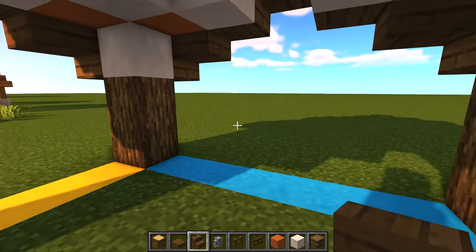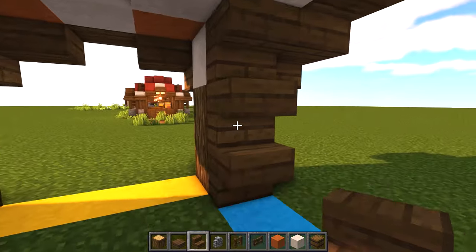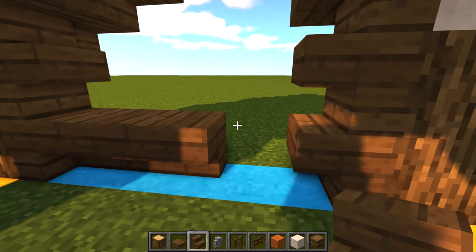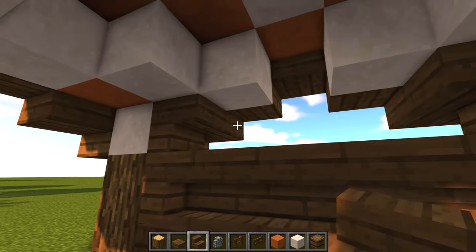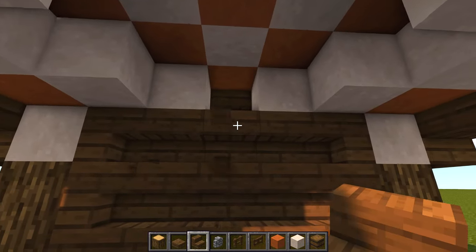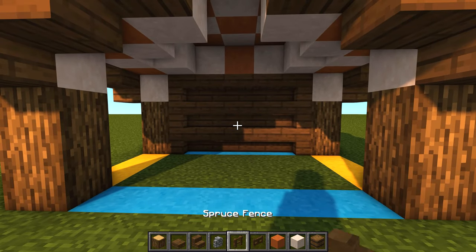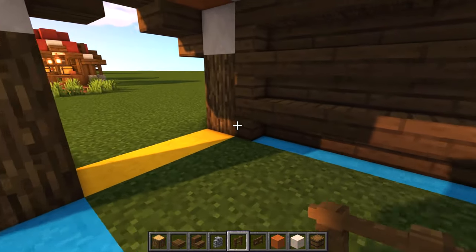Now get your spruce stairs and at the very back of the build place one, two, and three all facing the same direction, then face the opposite way - one, two, three - and connect the stairs together so you get a sort of desk shape. Do that all the way across, break that one, and then in the middle put an orange terracotta just to blend in the top of the roof.